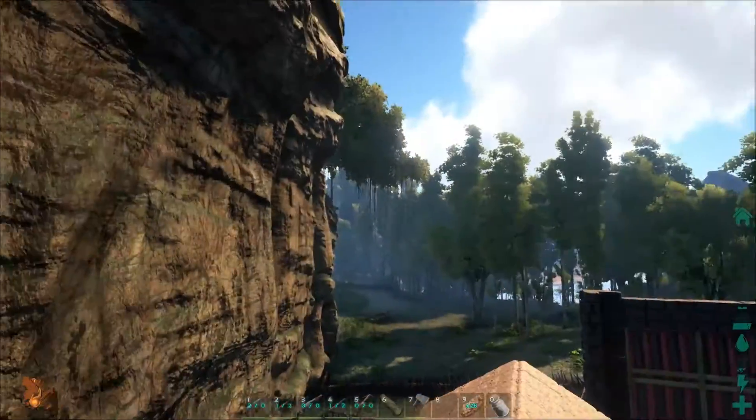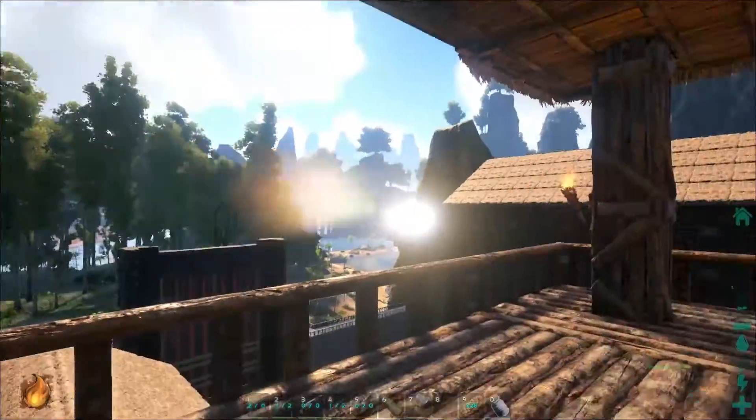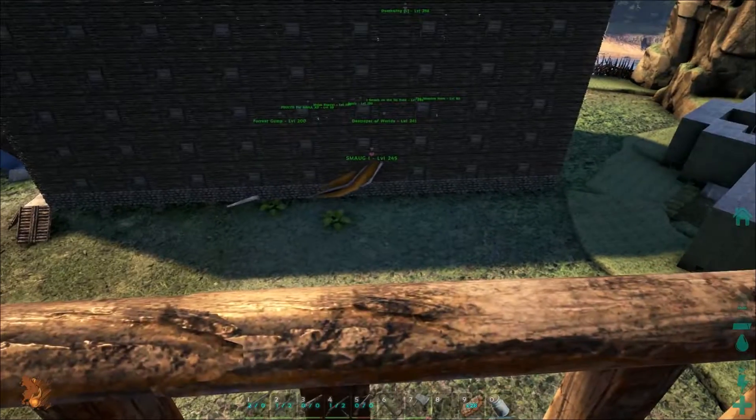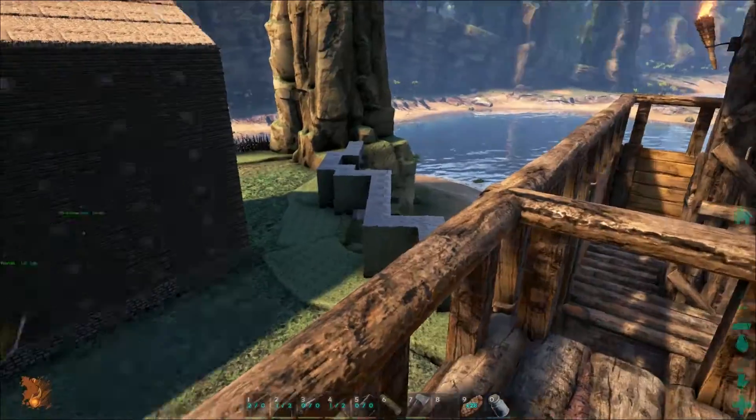The roof looks better from outside than from down here - it looks amazing from outside. There's a dragon wing clipping through a wall but they'll pretend it's not there.